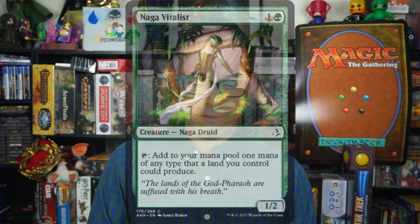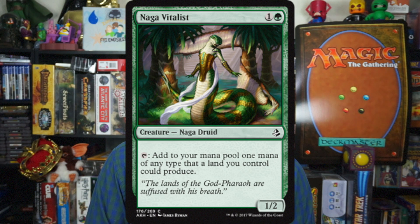Number 4: Naga Vitalist. One and a green for a 1-2 Naga Druid. Tap: add to your mana pool one mana of any type that a land you control could produce. Two mana mana ramp — love those. Basically tap it to add green, since you're going to be playing green anyway. It's a 1-2, so not the best blocker, but I'll take any mana ramp, especially in sealed where you're going to go long and get your big creatures out faster. Always love these cards. That's why it's number 4, Naga Vitalist.